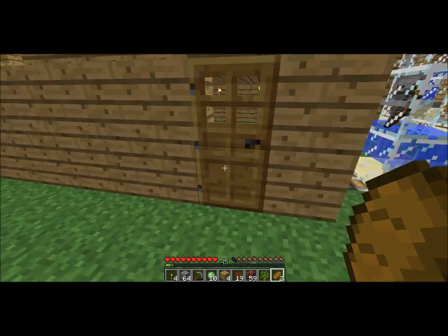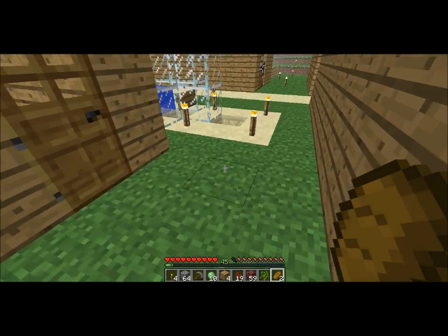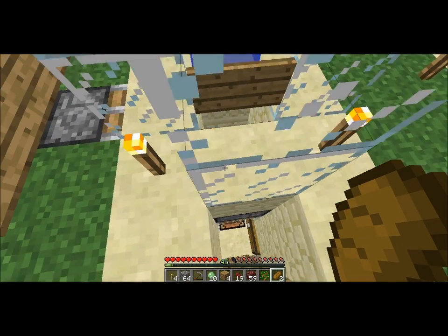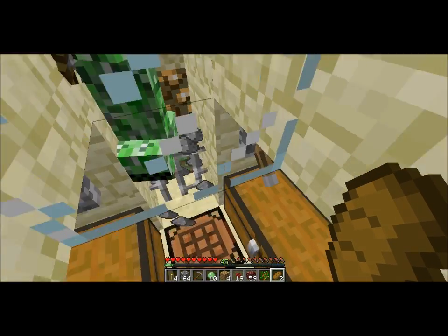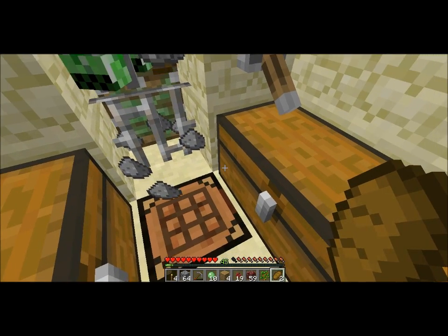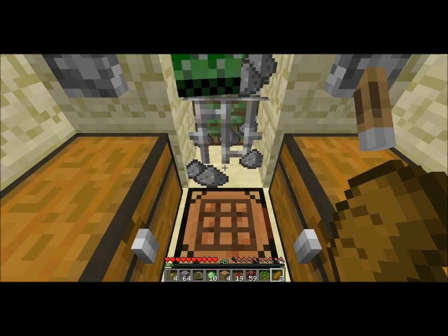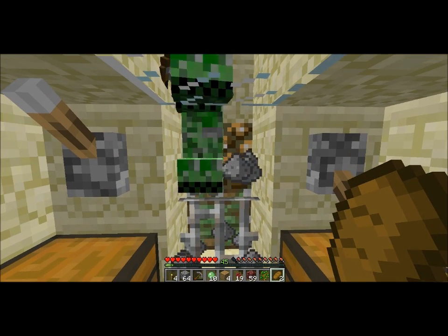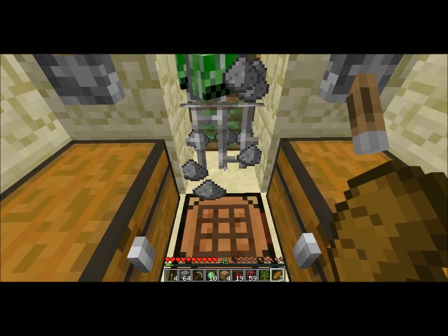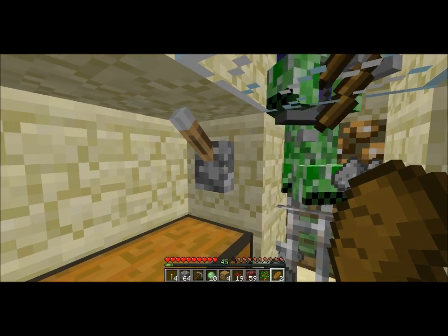On with the tour now that all those mobs are dead. There's a second mode to this - you flick this lever down, and this iron bar retracts and the floor underneath here goes away, pulls away, making this drop two blocks more, which is enough to kill all the mobs that drop down here, so I can just basically close the door up here and grab all their loot.